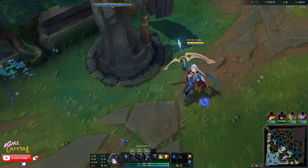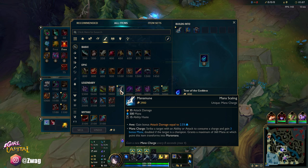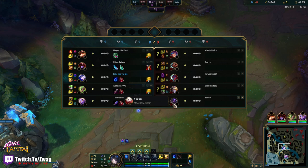Welcome back to another video. Today we are playing Ash in the mid lane running comet, mana flow, transcendent, scorch, cheap shot, and ultimate hunter. We're going to do a lethality Ash build where I go Manamune first, Duskblade second, and then third item we can go either Collector, Axiom Arc for more ults, Ghostblade — just anything lethality and damage.